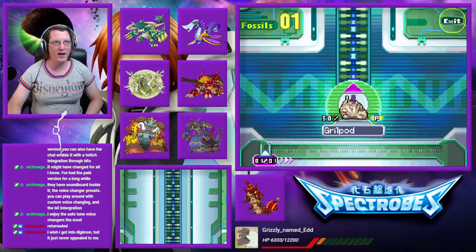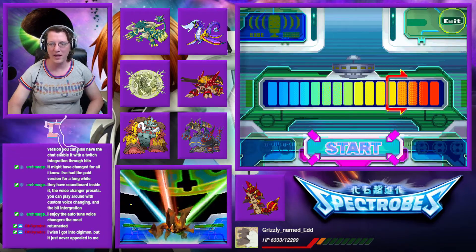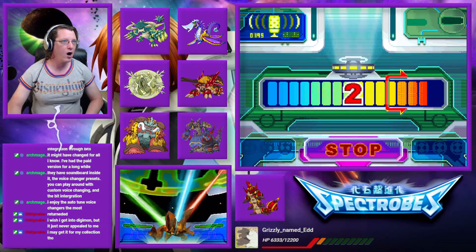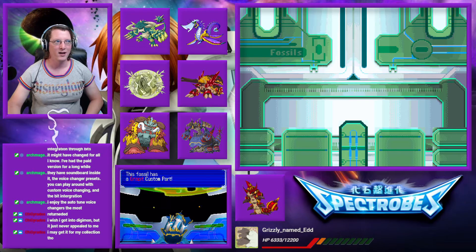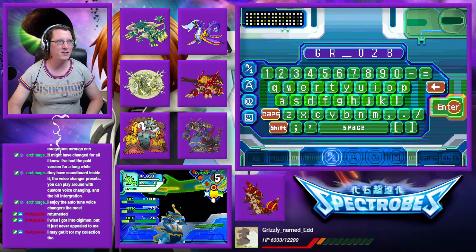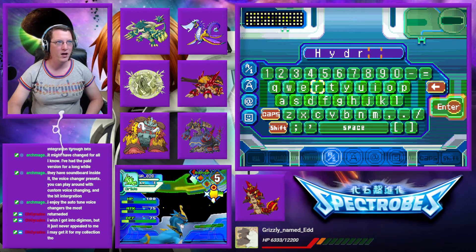That would have had a custom part attached to it, as will this Grillpod, which will hatch into a Grilldin, and I already know its name. The Grilldin is among one of the ones that requires one of the most difficult vocal ranges. And it has a Grisfit custom part. Nice. So it does have one of those. And this name is obvious — it never has changed and never will, probably.